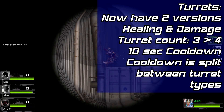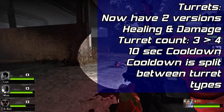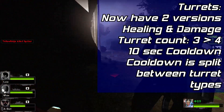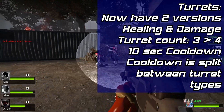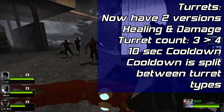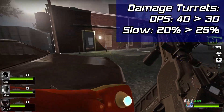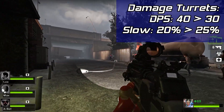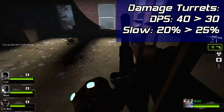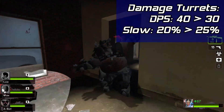Symmetra will now have two versions of her sentry turrets: damage and healing turrets, selected akin to how Moira selects a Biotic Orb. She will be able to have two damaging turrets and two healing turrets up at once, bringing her total turret count from 3 up to 4. The cooldown for all turrets will be 10 seconds, but separated for each turret type. For damage turrets, DPS will be lowered from 40 to 30, but the slow will be increased from 20% to 25%. Damage turrets retain their 10 meter range.